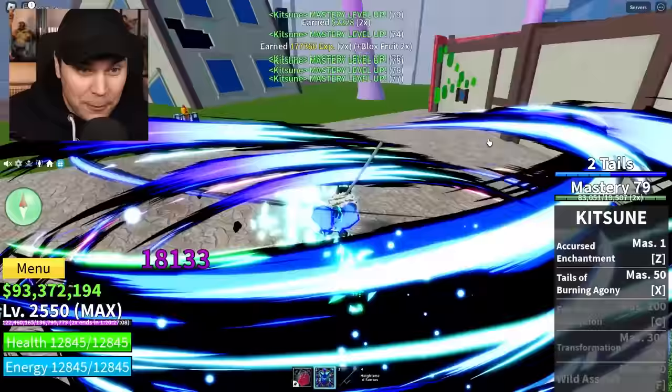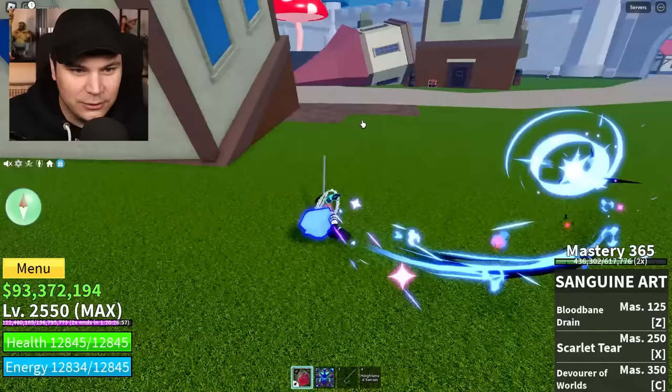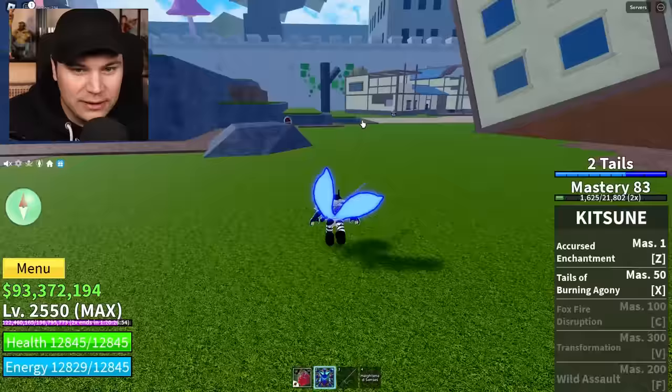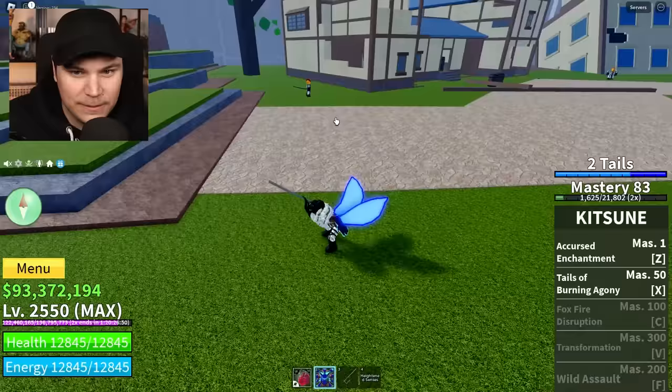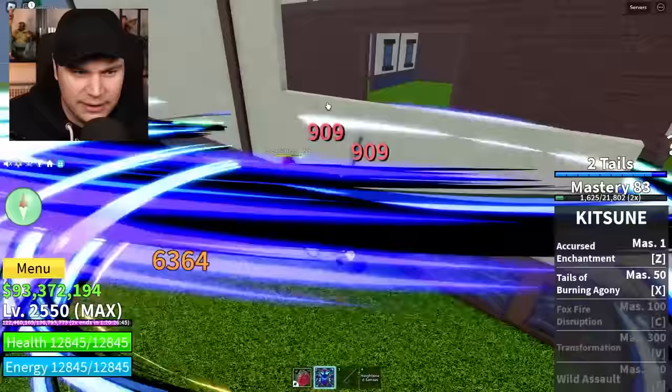Oh wait, we got two tails! Look at our running ability, we are running like a dog. The dash too? As long as you have it equipped, that's actually how you dash and stuff. That is so cool. A cursed enchantment. Also, the damage on this is just simply pretty much as good as a fighting style.